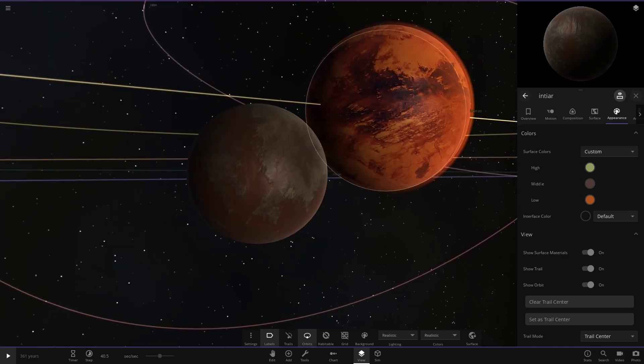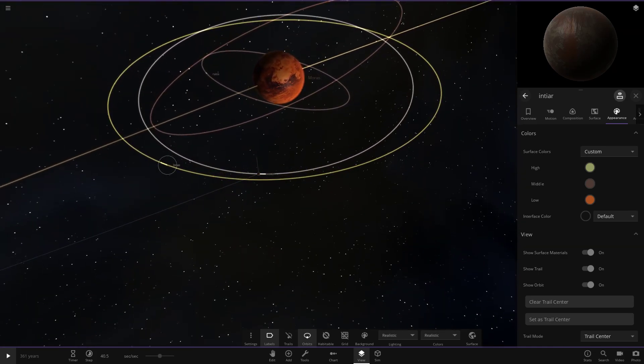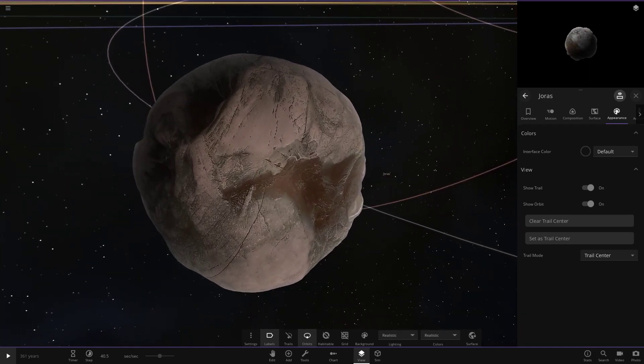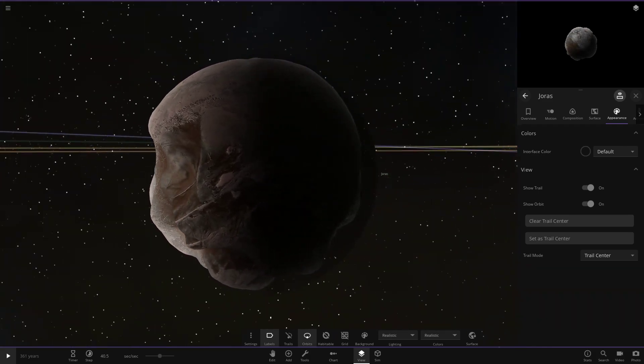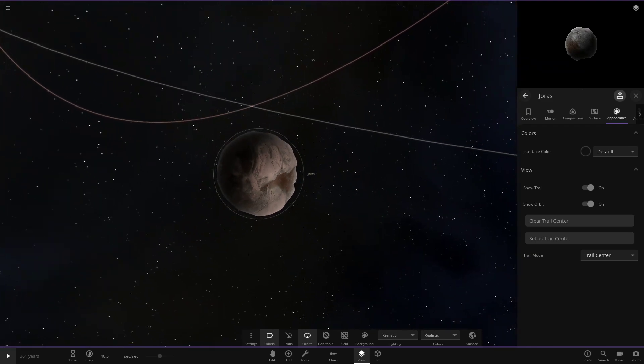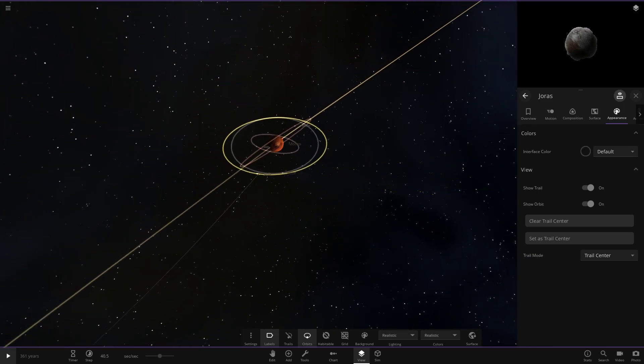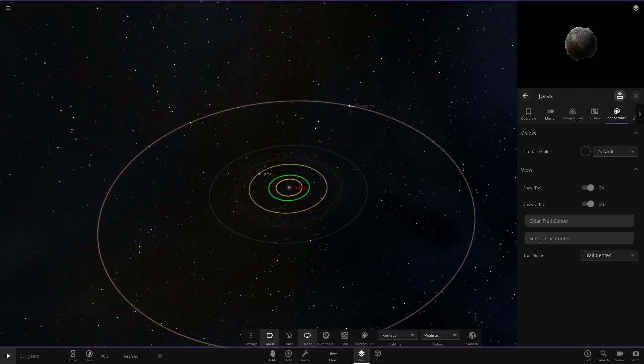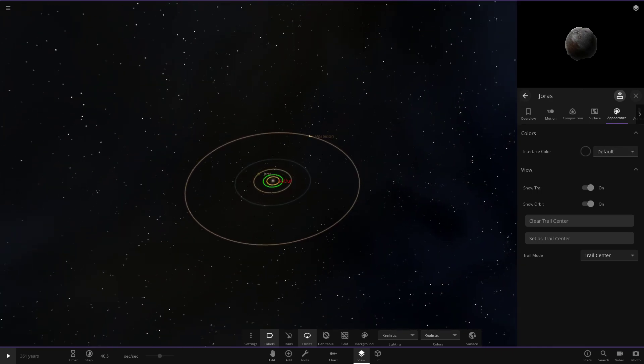There's also the last moon, Joras, plus some showcase of the different shaped asteroids — they look so much better now. Before they were very pixelated, but now they're proper-looking asteroids. I do wish you could change the color on them since they have an interface color. There is also an asteroid belt visible here as well.